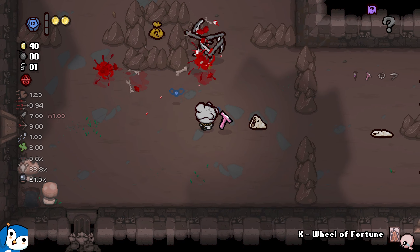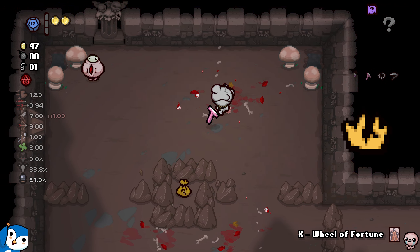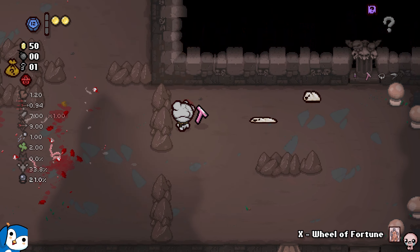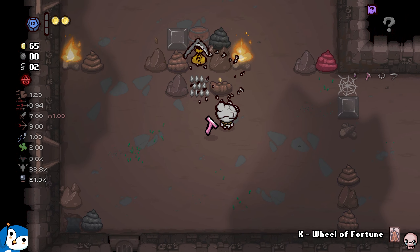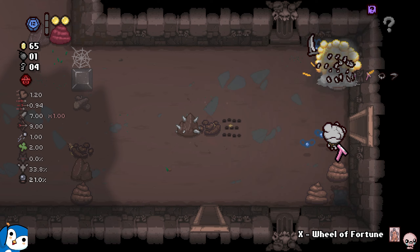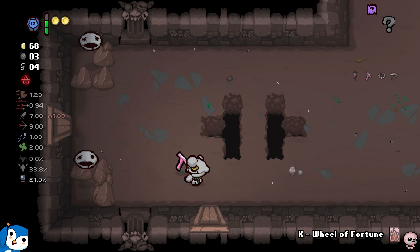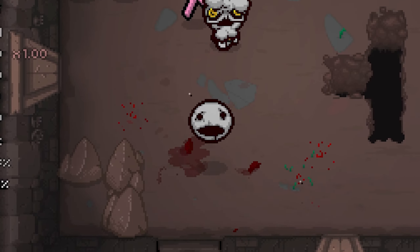My treasure rooms have been horrible, literally the worst I've ever seen. I'm missing a good trinket - I would love something like cracked crown. What I do love is the poop item because with it I can reroll rocks and if I get petrified poop I can get infinite money. Look at how many poops spawn plus tinted rocks - the D12 is an underused and underappreciated item.